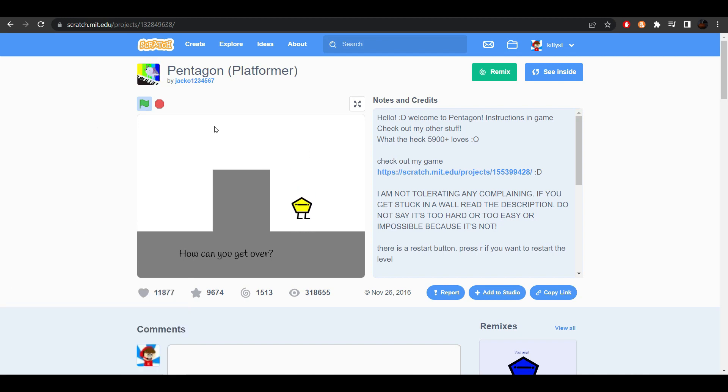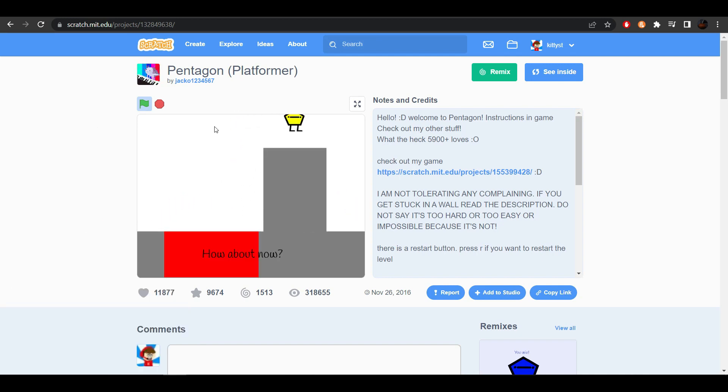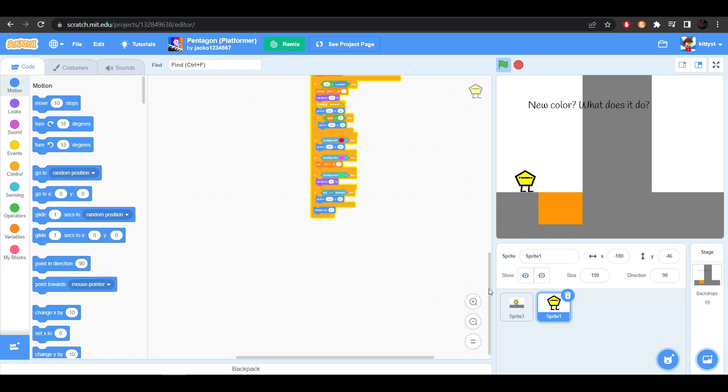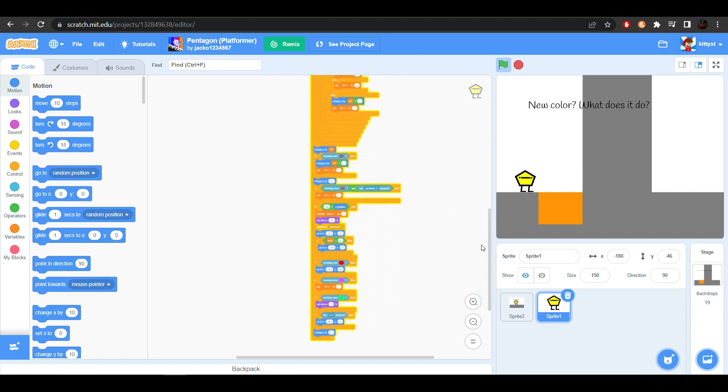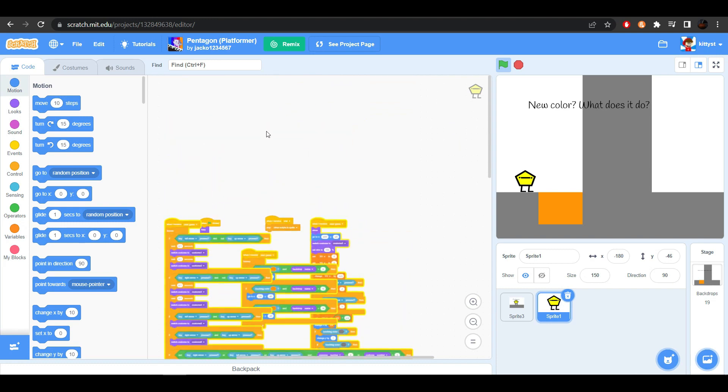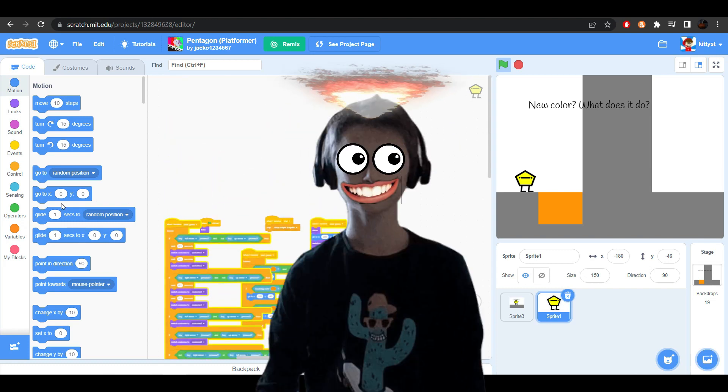The physics are awesome. Everything works perfectly. I wonder how the code looks like. You press C inside. Then you just scroll and scroll and scroll. And then you're just like, you know what? I think it's better if I don't make a platformer.